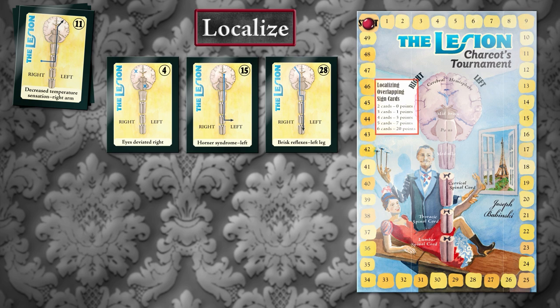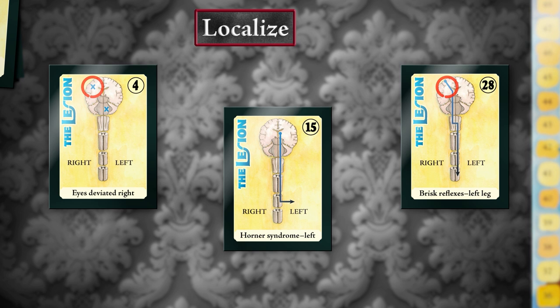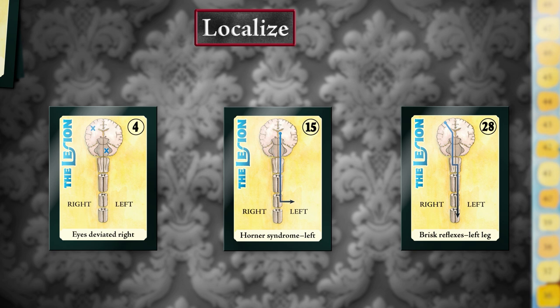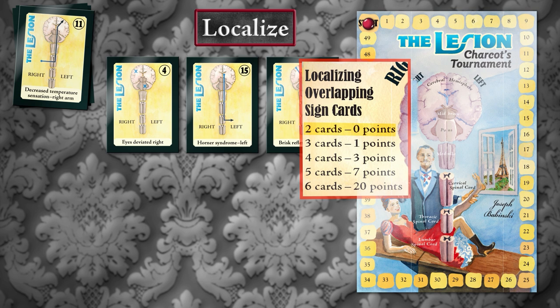Let's take a look at an example. It's your first turn, and these are the three cards that are available. If you look at these three pathways, you will see that there are a few options where they overlap. Right cerebral hemisphere is in both of these. Left pons is in both of these. And left medulla, cervical cord, and thoracic cord are in both of these. There is no single localization that can be found on all three cards. So you have to pick one of these options. Let's say you choose left thoracic cord. You only used two cards, so as you can see from the chart on your game board, you don't get any points for doing that. But that's okay, because you also get to put a little lesion down on your left thoracic cord. It'll stay there for the rest of the game, and hopefully it will be useful to you later.